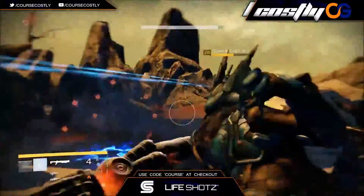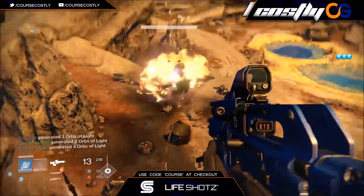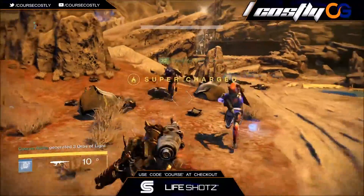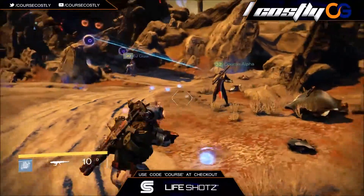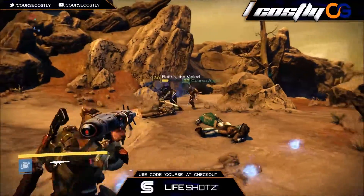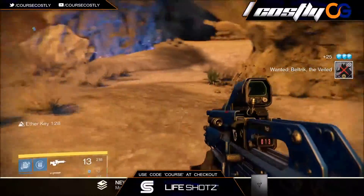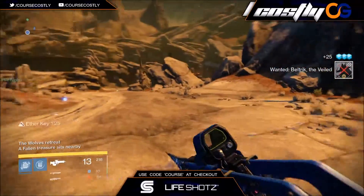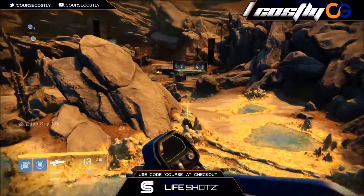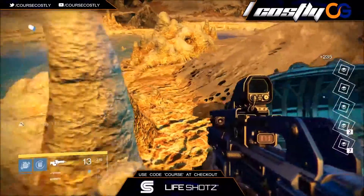Same thing again - now this one has a third Scorch Captain. I took him out, he drops the Scorch cannon, and it's right before the boss wave so you get to pick that up and use it on the boss. This boss is pretty much the same thing as the one at the Forgotten Shore - his shield regenerates pretty quickly - but he goes invisible, and when these guys go invisible, I mean like invisible, you cannot see them. Once you get done with this one, you want to go right around the corner to the Vex Citadel and that's where the next one should be.